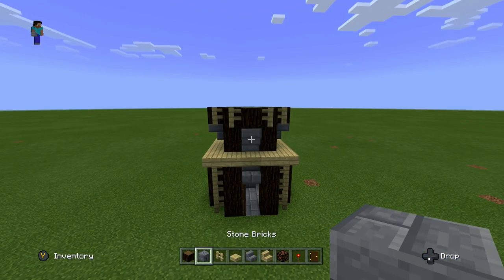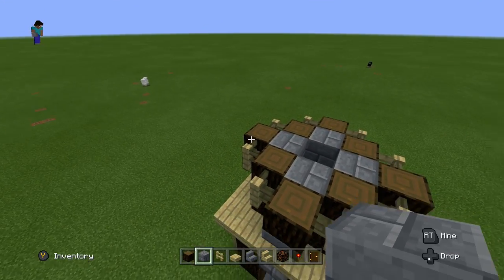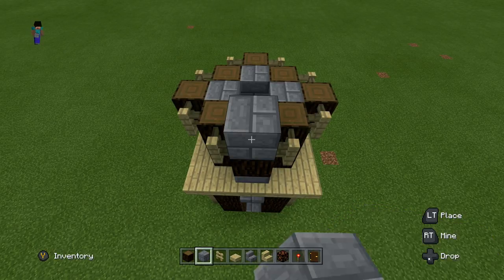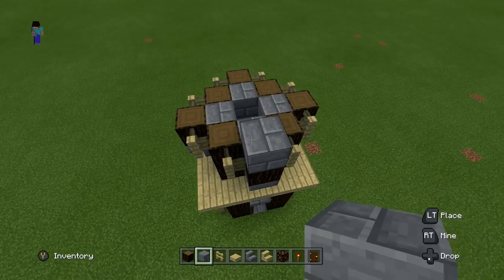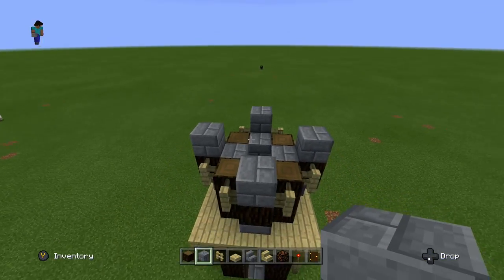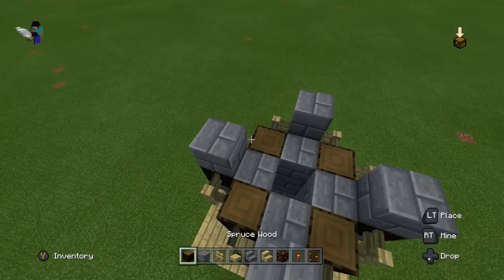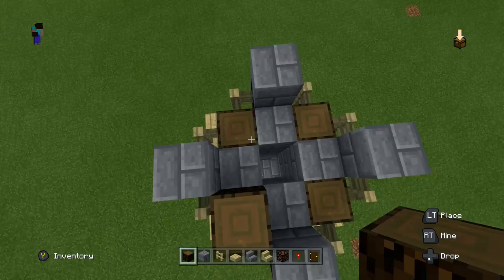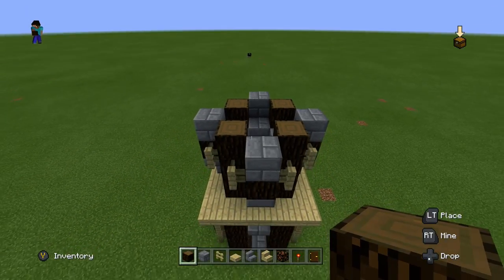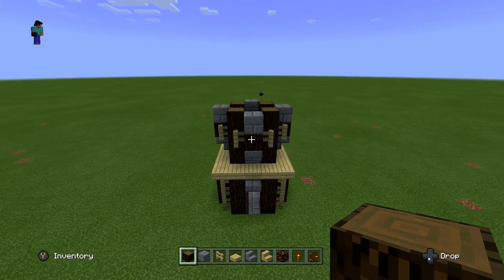Next we're going to get our stone bricks back out. On each side of this cool design, we're going to put a stone brick on top of the wooden block — there should only be four, just on the very ends, not all the way around. Then on each of the wooden corners we're going to place another spruce wood block — one, two, three, four — to finish off the design. Going back to the front, this is what it should look like so far.